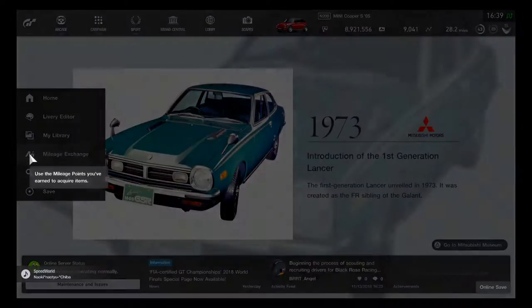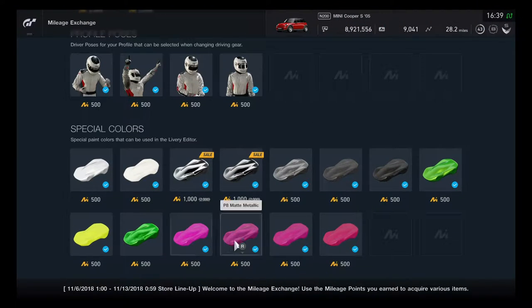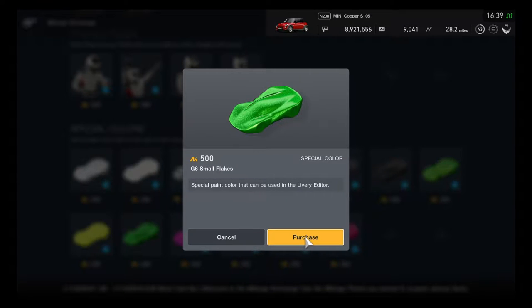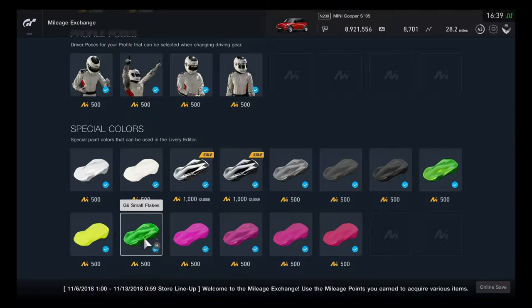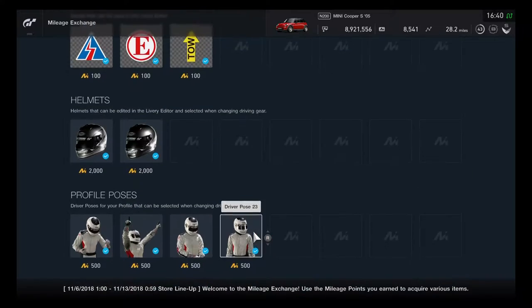Looks like it's definitely one color available on the mileage exchange. Looks like I'll be able to buy the G6 small plates — that's all good for now. Will be having some available colors by tomorrow, because today is the 13th of November. This might be where the store lineup will be shown by tomorrow.